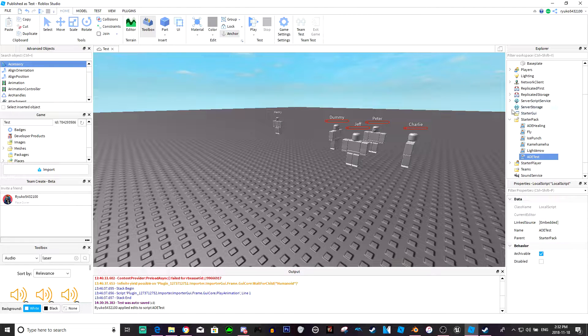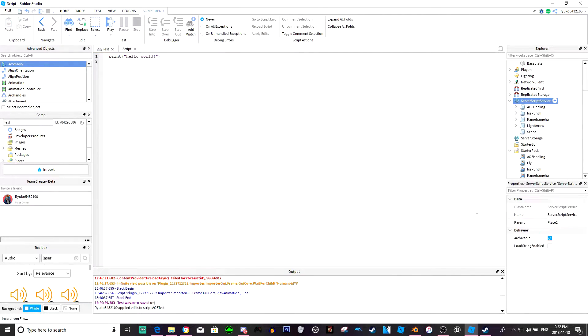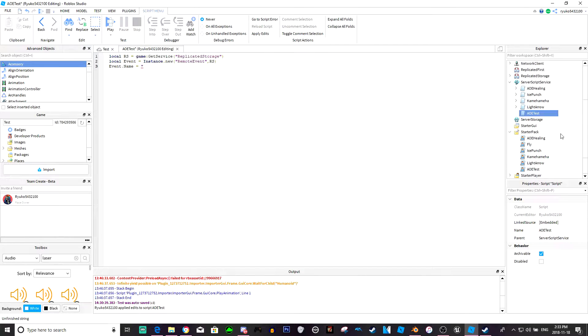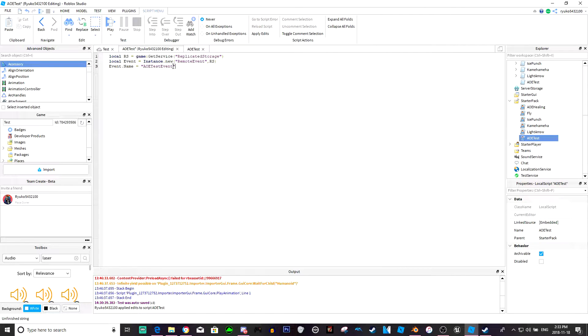Now if we go to ServerScriptService, add a script and call it AoE test. We're going to get the ReplicatedStorage again and make a new RemoteEvent inside it. Event.Name equals 'AoETestEvent'. Then event.OnServerEvent:Connect - I can always just get the name from here: AoETestEvent.